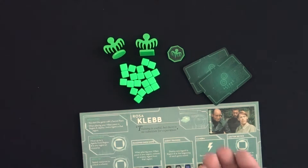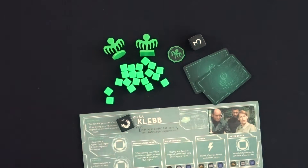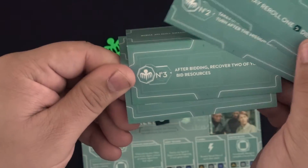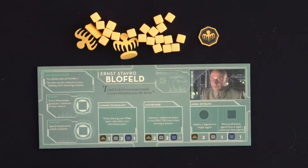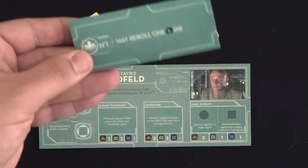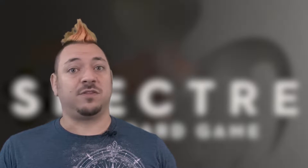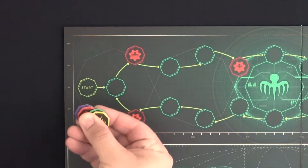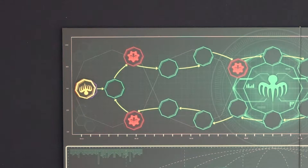Each player rolls both dice and adds the values. A gun barrel result counts as a 0. The player with the highest rolled result becomes number 1 in the organization to start. Second highest rolled gets number 2, and so on. However, if anyone is playing as the villain Ernst Blofeld, they automatically start the game as number 1. Players should grab the folded name plaque for their number and put it in front of them. Then arrange everyone's Specter tokens in a stack at the first base on the track, with player number 1 on top and others below in numerical order.